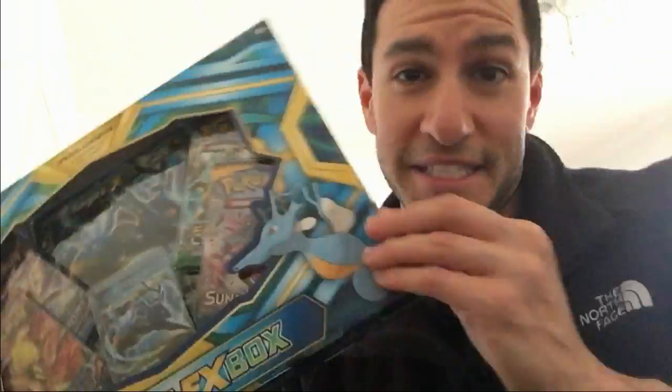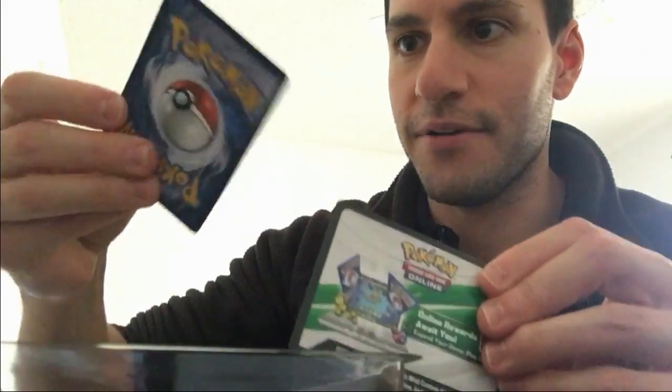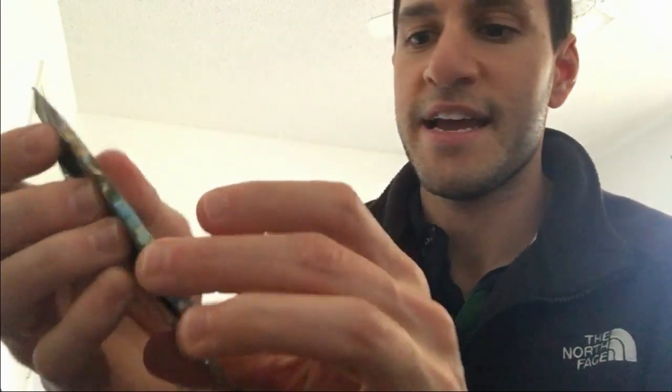Here is the next box — that one opened up much easier. Sometimes you never know what you're gonna get. You've seen the contents: the big card, the code card, and the Kingdra EX card. I'll be telling you how to enter the giveaway shortly. The packs are exactly the same: Fates Collide, Sun and Moon, Breakpoint, and a Steam Siege pack.